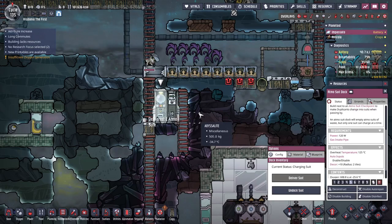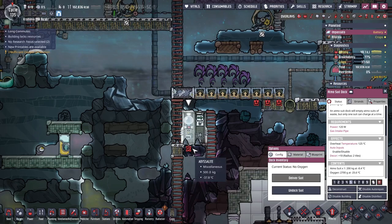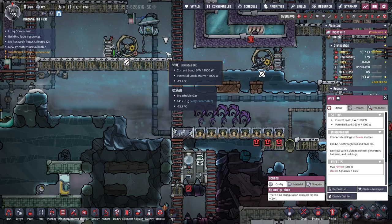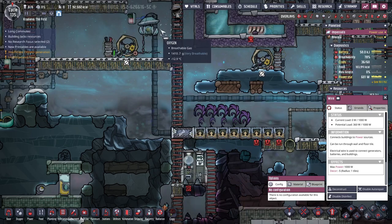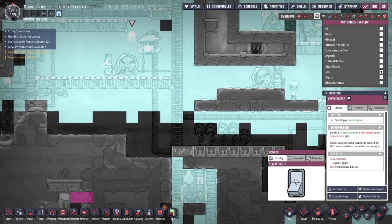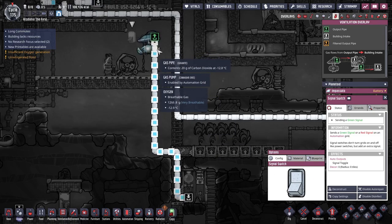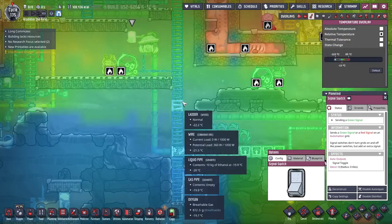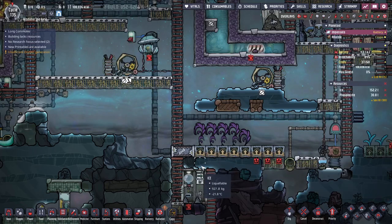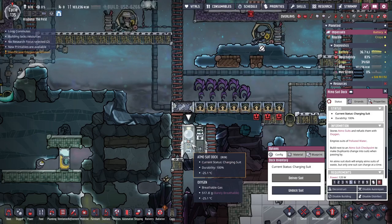Oh, there it is — there it goes. Now it's got some oxygen in it. The current load is zero watts even though things are hooked up — perfect. That tells me that it only uses power when it's charging the suit, which is nice.